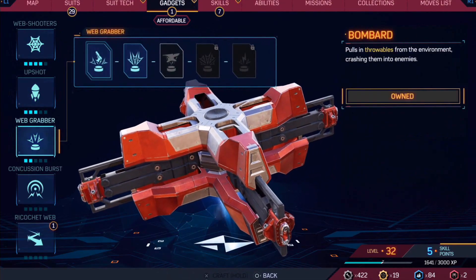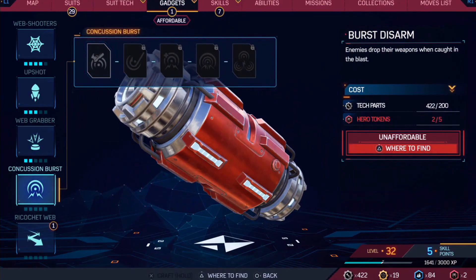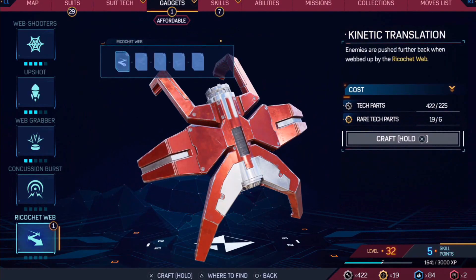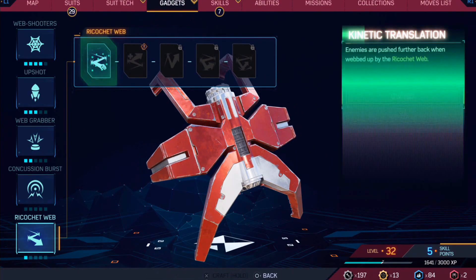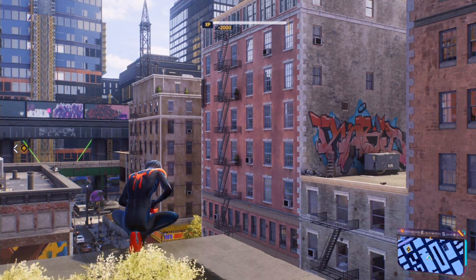Everything that we can't afford? Let's buy it! No... unaffordable? Aw, boo! Concussion burst — I want that one, but I can't afford it. Hoo-hoo-hoo, that makes me a sad spider.